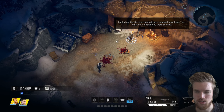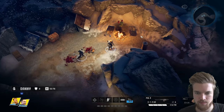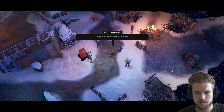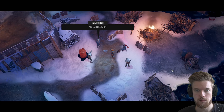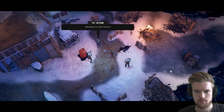Looks like the Dorsey's haven't been camped here long — they must have known you were coming. Let's move onwards. More enemies ahead: 'Blood! Blood for the deluge!' Someone is shouting about Joey being killed. We hear grieving, then murderous shouting. We have the opportunity to sneak up on them — there's an explosive barrel here too.